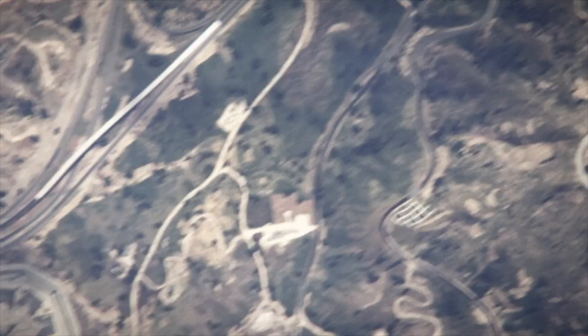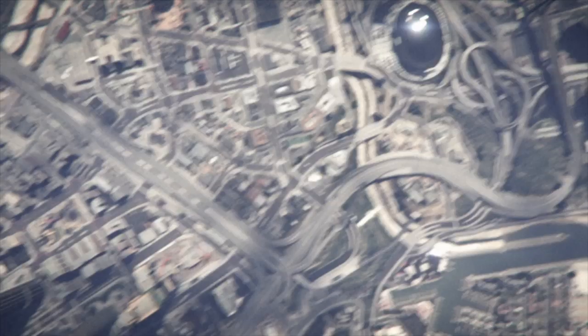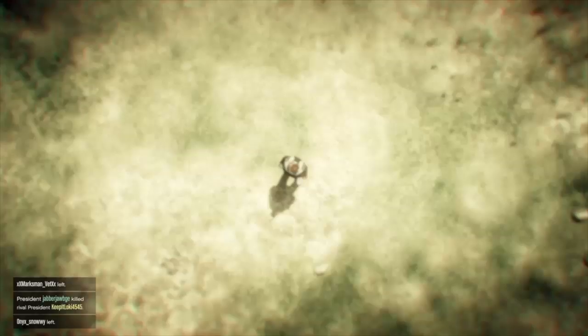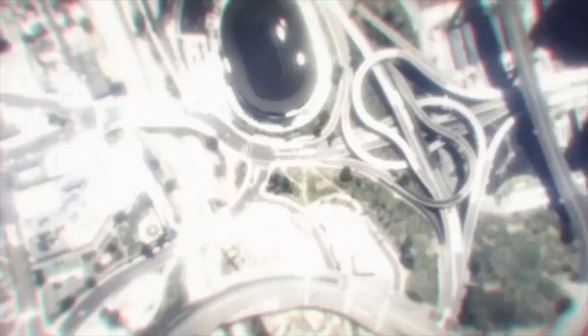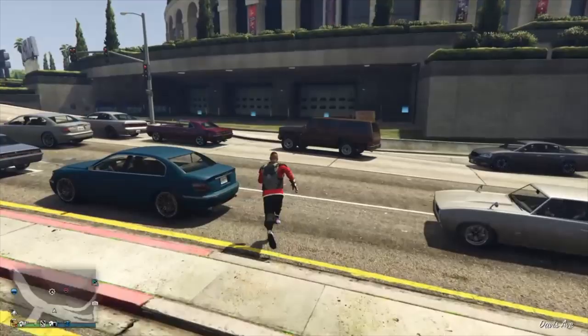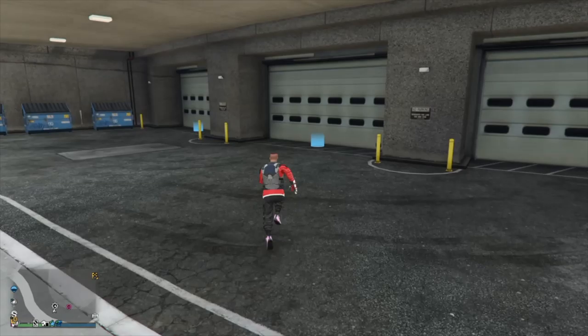Once we get down there, we want to have the car we're going to be putting modifications on inside the arena, on the garage level. Also, if you want to transfer over all your modifications like Benny's wheels and things like that, your RC car has to already have the Benny's wheels. Most of you should be familiar with this already.